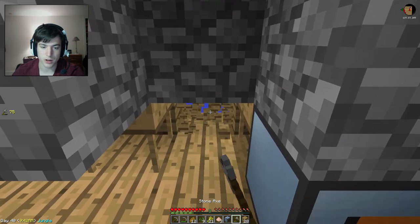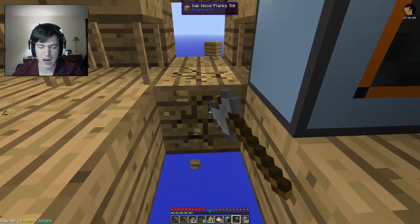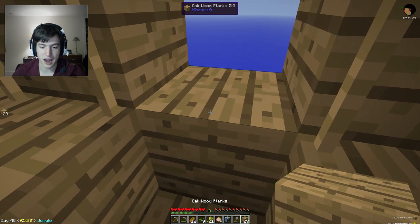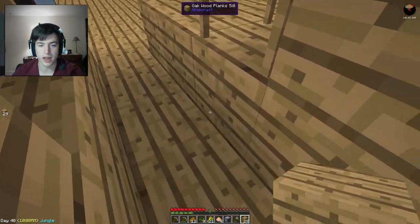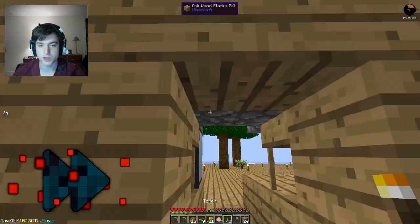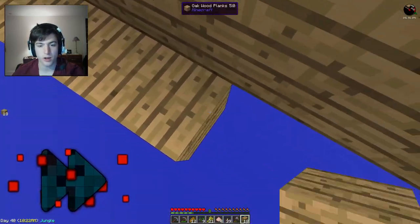I need an axe because I'm not going through all this without one. I need to make a little maintenance walkway back here. Drops into the void — don't you dare. If there's anything I do not want right now, it's to fall in the void. That would suck. Here we go. I need torches — yes, I do. I can just take a bunch of them and make this little maintenance walkway so I can put down my autonomous activators.